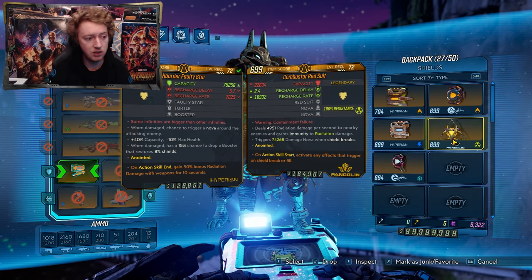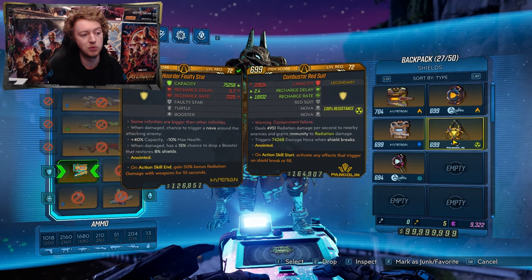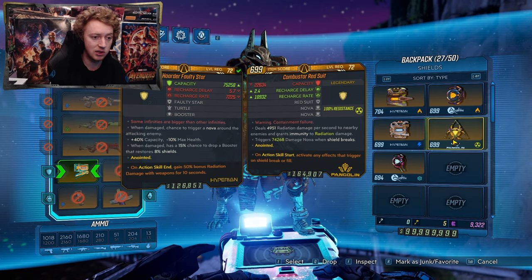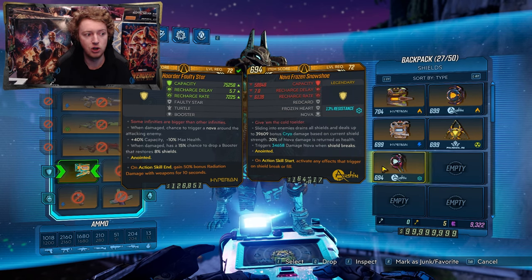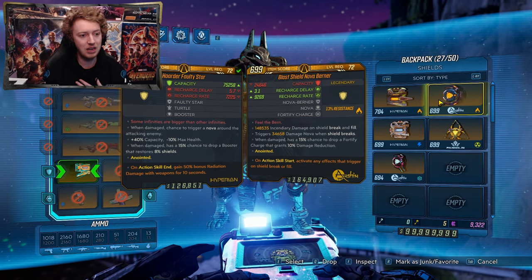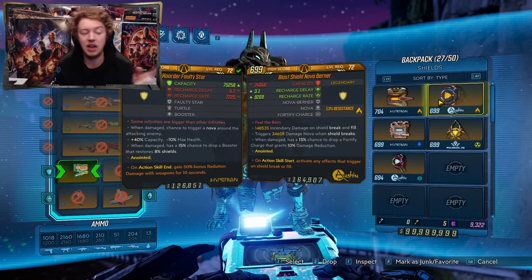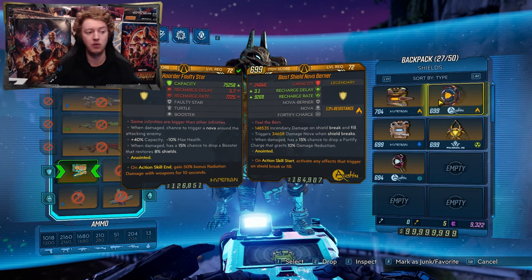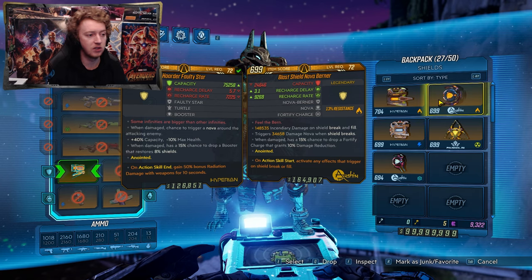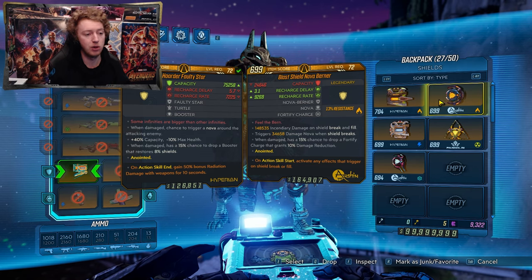You can also use a Red Suit, which comes with a Nova roll and also deals 5,000 radiation damage per second to nearby enemies while granting immunity to radiation damage — a nice one to mess around with. Then there's a Nova Burner shield. These Nova shields are very weak in capacity, but you're not going to be struggling with survivability, and it's actually kind of a good thing if Lodabot's shield is breaking because you're proccing these Novas all the time. A double Nova Nova Burner shield — 150K and then a 34K Nova whenever it breaks — is very strong for clearing melee enemies that get up in Lodabot's face.